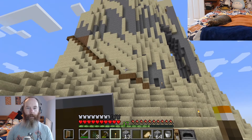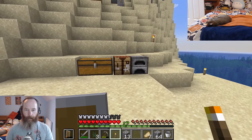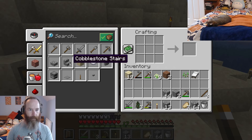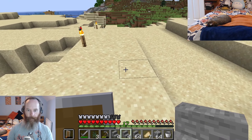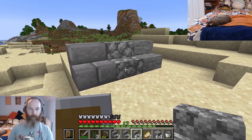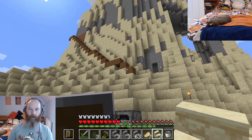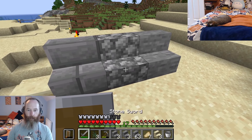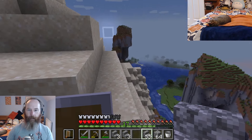Now I'm thinking either cobblestone steps or actual stone steps — we'd have to make stone first and then make stone into stone steps. We have cobblestone stairs, stone and brick stairs as options. Sandstone stairs would blend in but I do want this to stand out a little bit, so I'm going to go with cobblestone stairs for now and see how that looks.